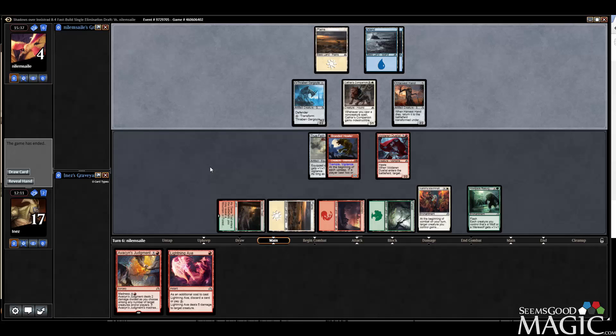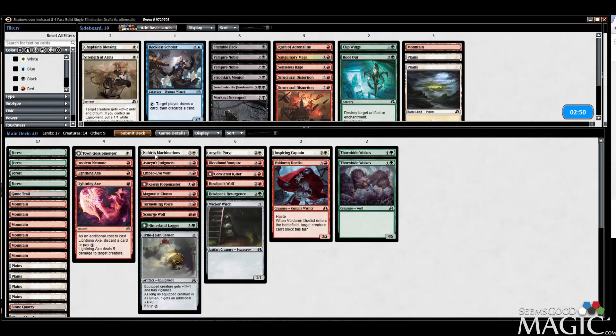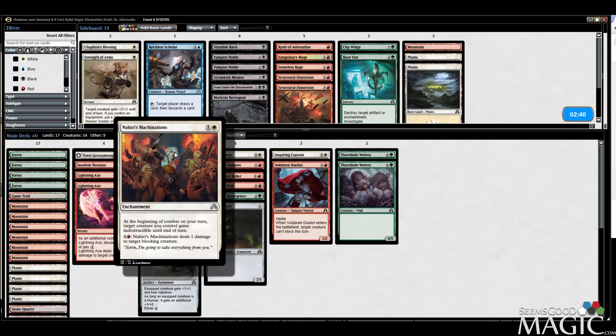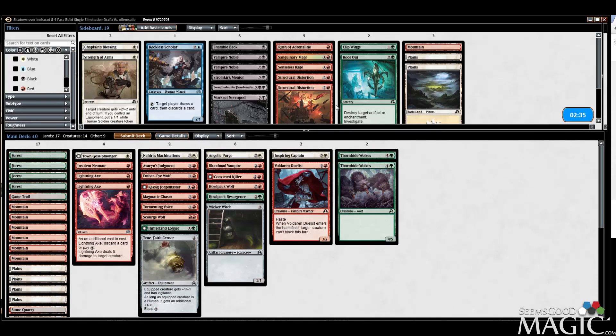Machinations does pretty well when your opponent is land screwed. A lot of cards are good when your opponent is land screwed, but to be perfectly honest, I thought Machinations played well there. I didn't even use the deal-damage-to-blocking-creature aspect of it. I still think we're probably staying the same configuration — hoping Chasm is good enough.